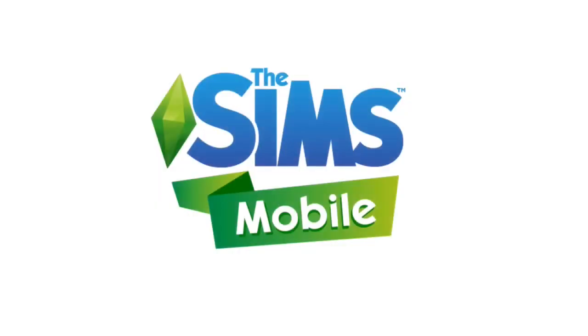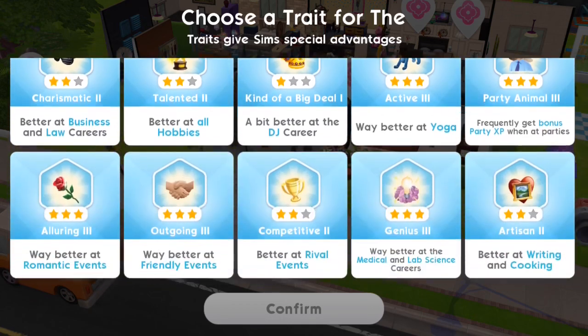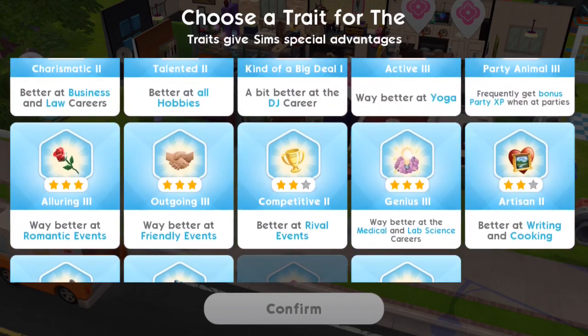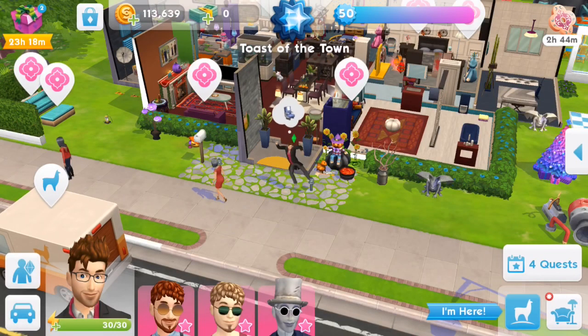Just took a screenshot so I can add it as my thumbnail, because I'm a bit lazy — just chuck a few logos on. So which trait should I choose for the Doctor? I think I'm going to go with Outgoing, because he is pretty outgoing and he likes to put himself out there.